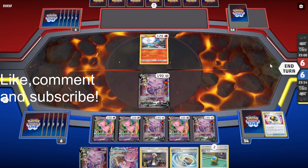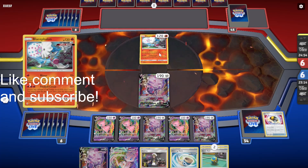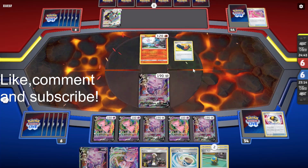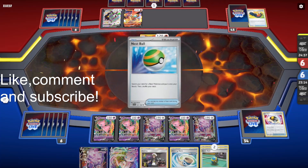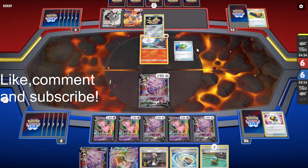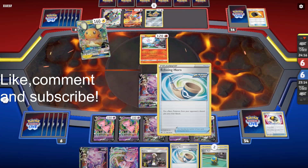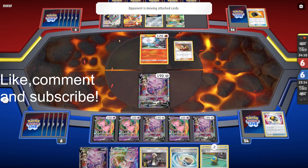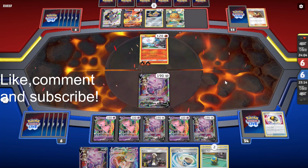We need a Welder. We need to get two energies on with Welder — attach for turn. We need to have two energies in hand to discard with Fireball Circus. They have put some two-prize Pokémon in play, so that makes the game a bit easier for us. They have three two-prize Pokémon in play now, so we don't need to keep the Echoing Horn around. We can just discard it with Quick Ball. Although, I suppose they could devolve into the VMAX, so there is an argument we should keep the Echoing Horn around.